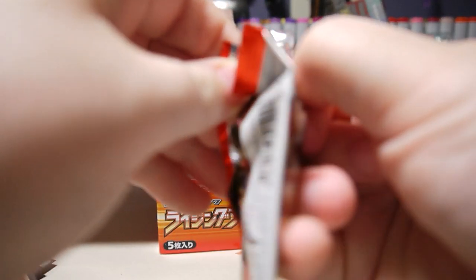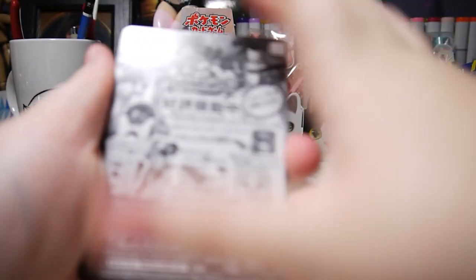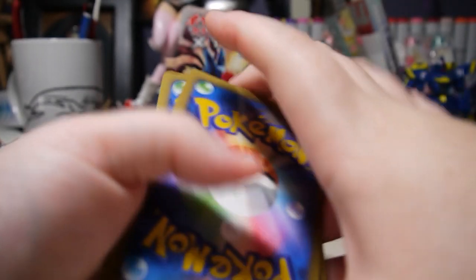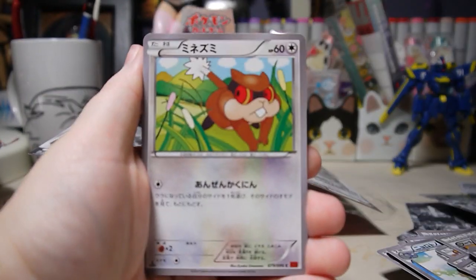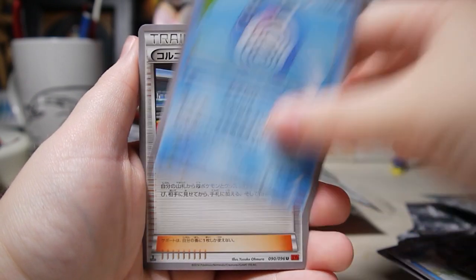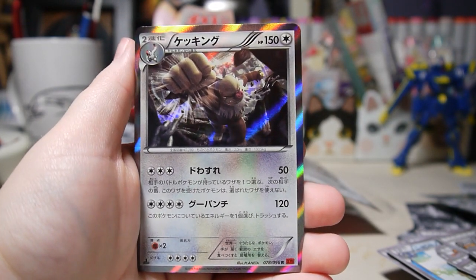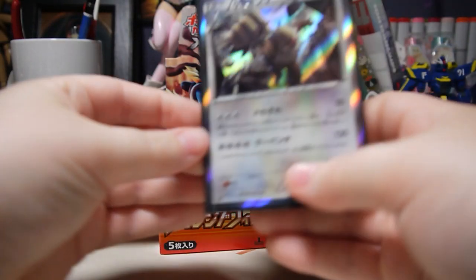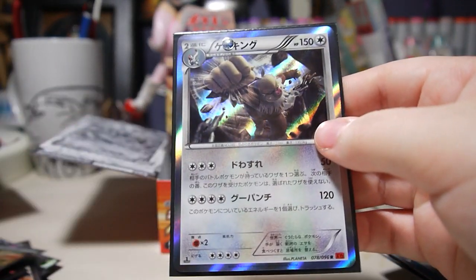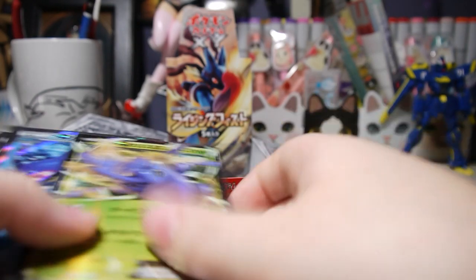Last pack — might be a dud, but let's see anyway. We have Sailfossil, Patrat, Poliwag, and Corinna. Not a dud after all — Slaking holo! Get that in a sleeve. Awesome. Let me sort these and do a recap.